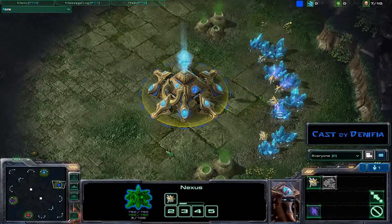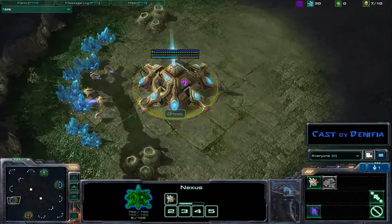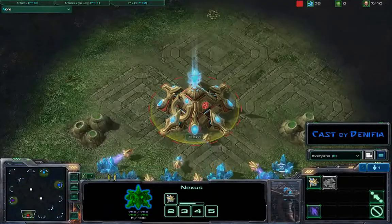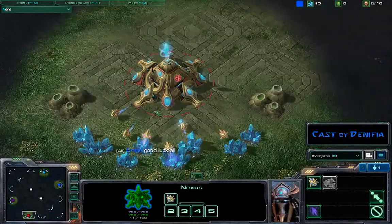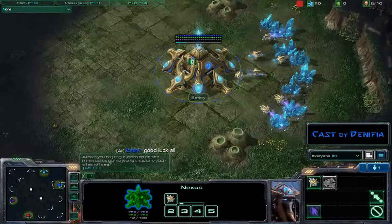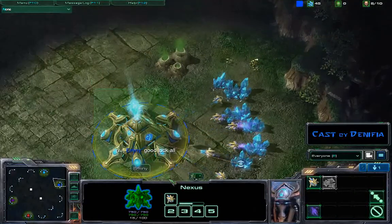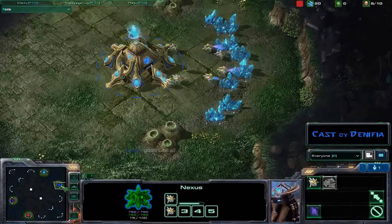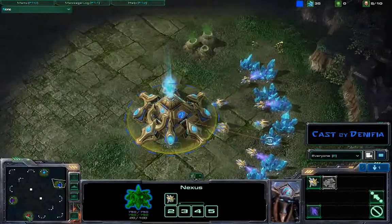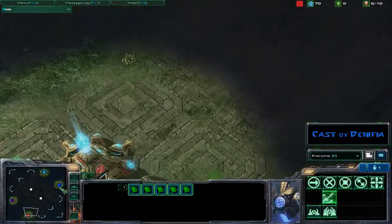Hello and welcome to another commentary. It is Dinephia coming at ya. This is a game with myself and Deco yet again. We're actually in 2v2 Platinum after our placement matches. We weren't actually too sure if we're supposed to be there because we lost like four games straight to just mass rushes, and then eventually we started winning again. So I think we're about 85th placed on the ladder at the moment.